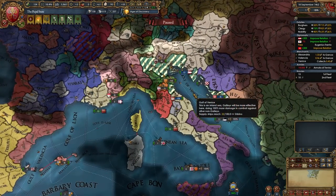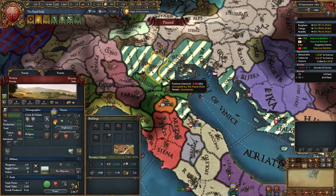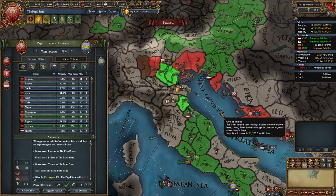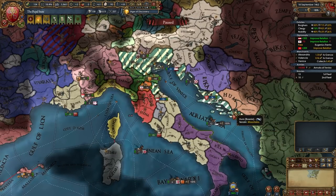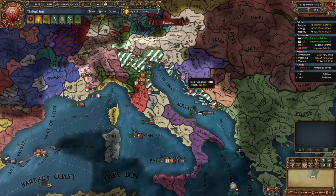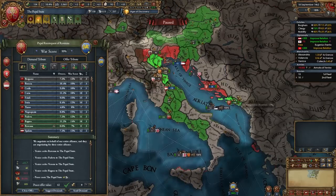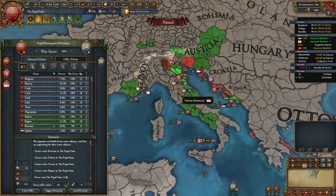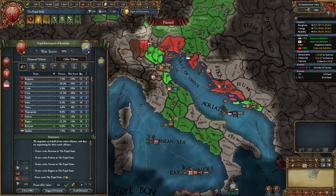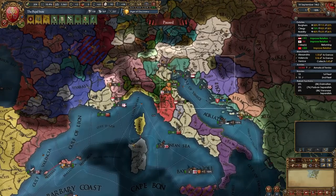When your war with Venice is done I recommend taking back your core in Ravenna, plus two highly developed paper-producing provinces including a center of trade. You could also take one or two more provinces and release the nation of Dalmatia which has cores on several provinces you can later reconquer from Venice or Hungary. In my campaign I'm taking Ragusa - a super powerful province - and releasing Dalmatia. Don't take too much more due to aggressive expansion from fighting other Italian nations too.